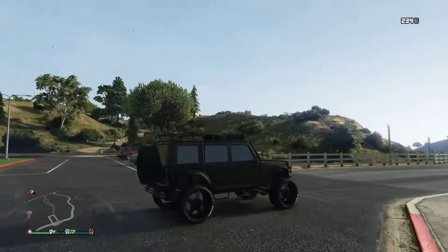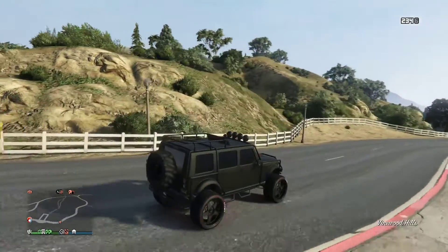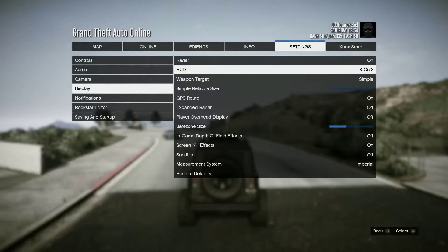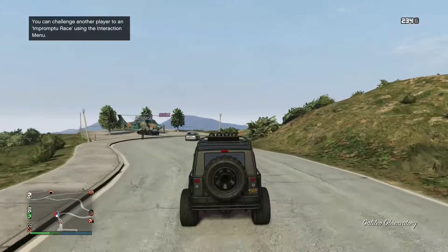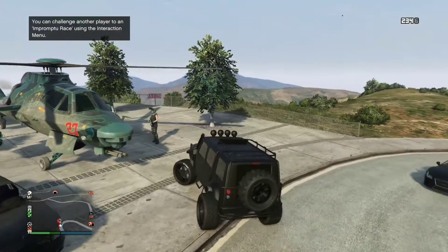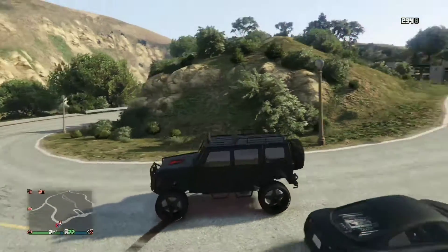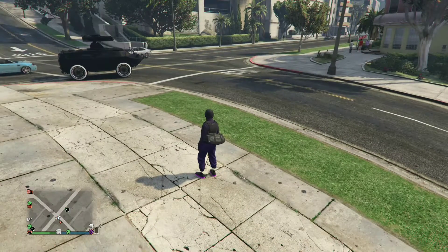All you need is basically just a stranger — you don't even need a friend for this. I'll show y'all — I did this with my friends so I didn't want them to die when Merryweather comes. So I called an armored vehicle for him. Basically, you call Merryweather on a stranger, then wait like a block away from that stranger you called Merryweather on, so you can steal the vehicle.